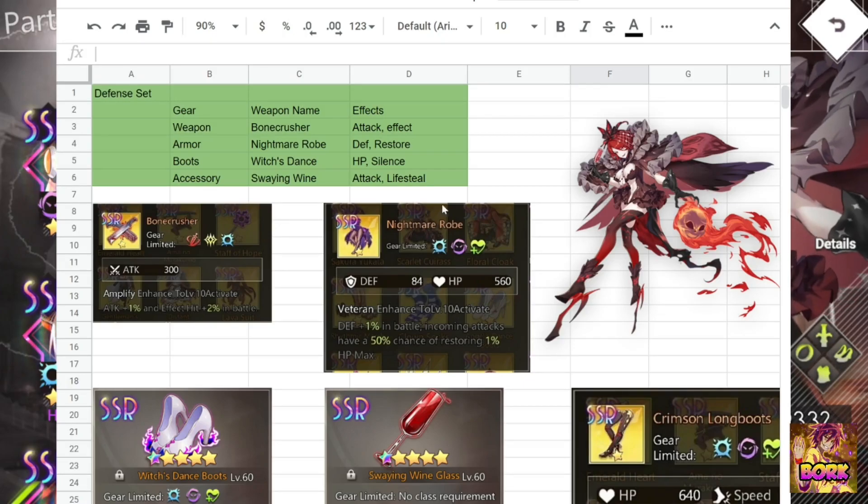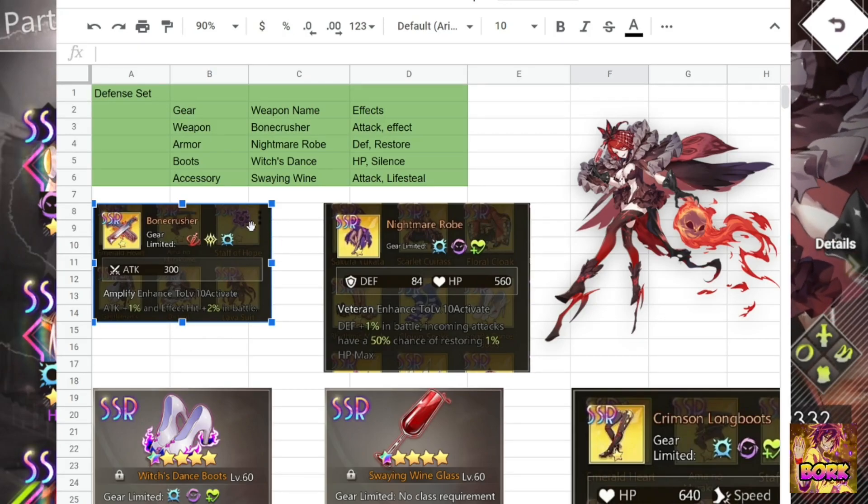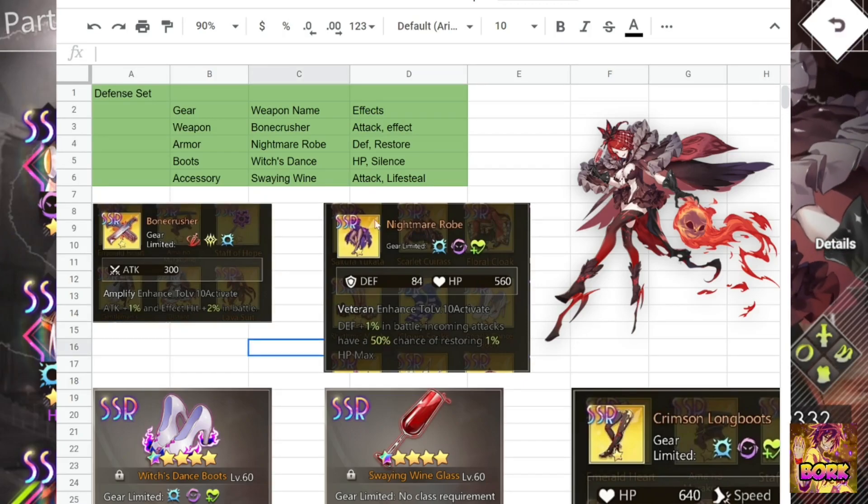Let's jump onto her actual build and gear. Bone Crusher is her premier weapon because it increases her ability to land damage resistance down. Of course you can use other weapons, but this is her defense set, and its aim is to keep her alive as long as possible.